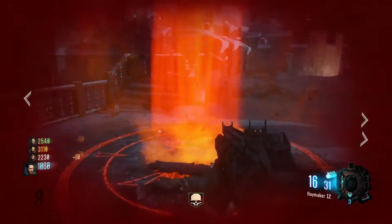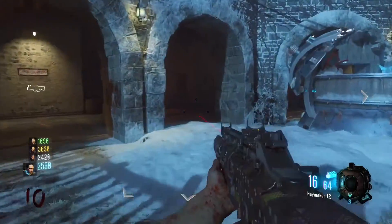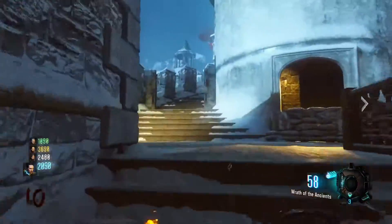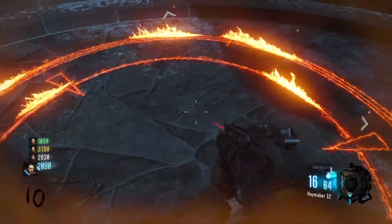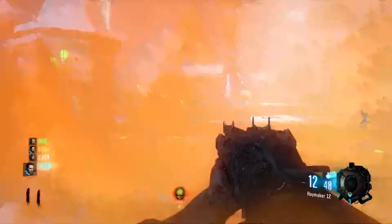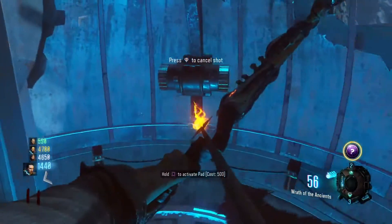There are three ritual circles total to fill with zombie souls around the map. The second one is kind of hard and the third is really hard — these take a lot of time and money. Take the jumping pad to shoot the one right by the death ray. I hit it right on and there is a line of fire around the circle confirming I got it. Shoot the zombies as they come in, same as before, and the line of fire will appear.